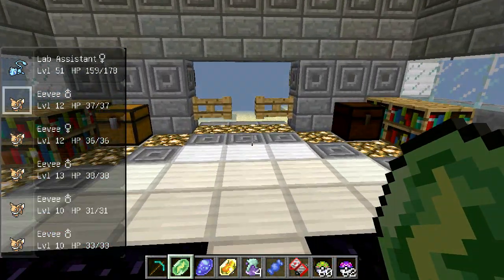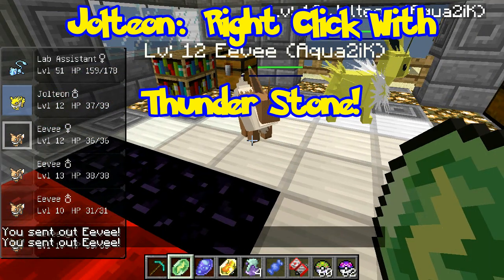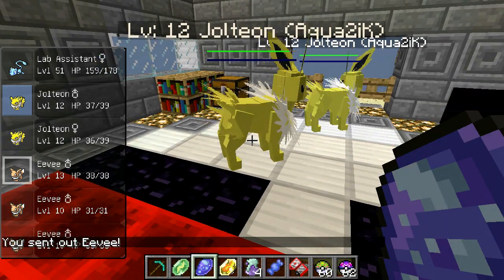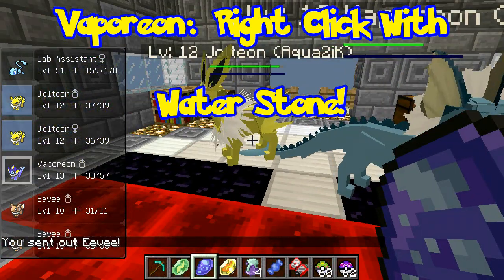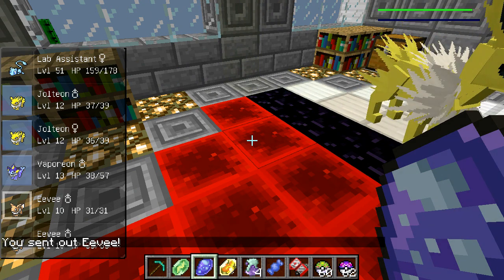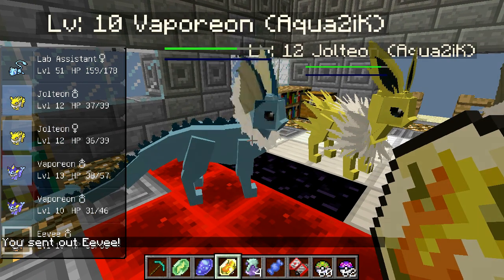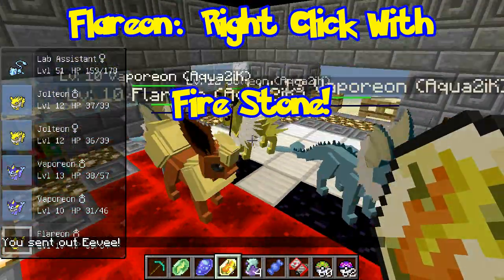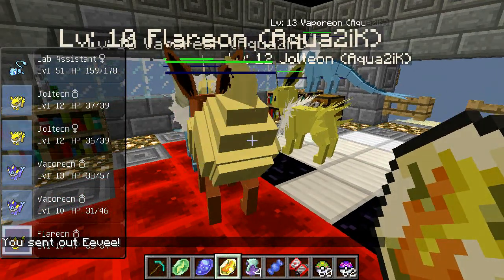All you have to do is send out your Eevee and right-click on it with any of these stones. The Thunderstone will make a Jolteon, the Waterstone will make a Vaporeon, and the Firestone will make a Flareon. There is a Flareon — so yeah, there you go. That is a Jolteon, a Vaporeon, and a Flareon. Those are all very simple.